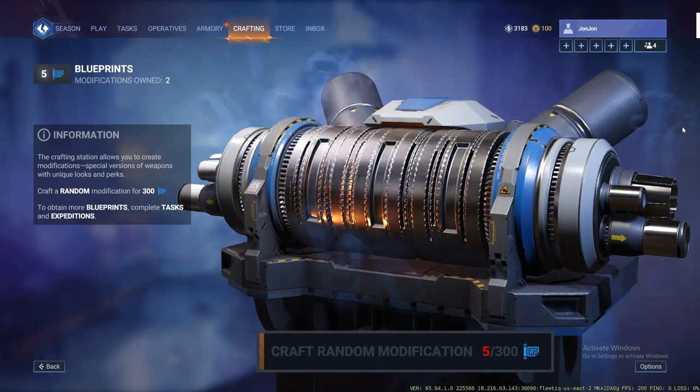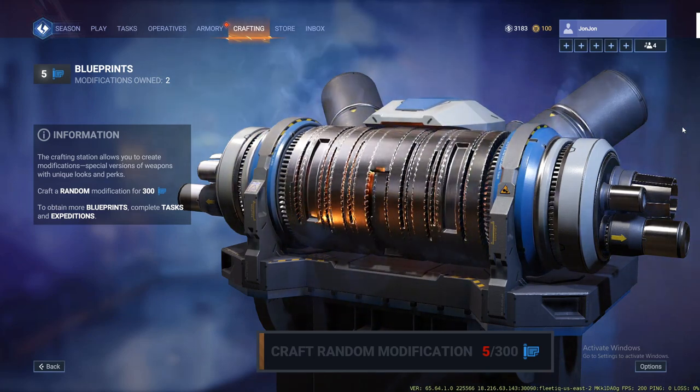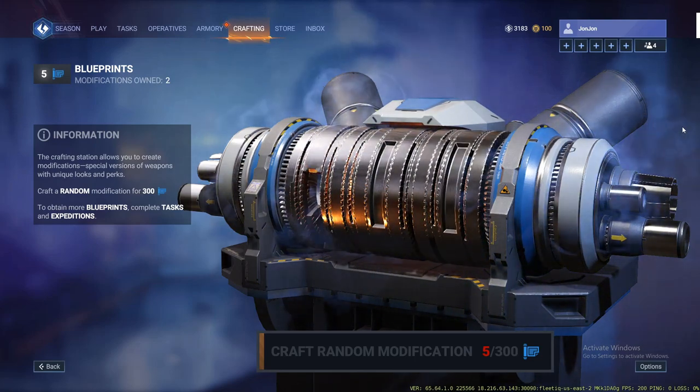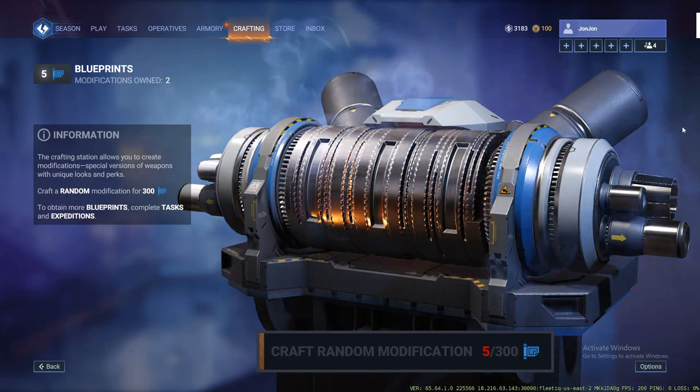If you don't know what modifications are or what blueprints are used for, basically if you go over to this tab here under crafting, you'll be able to see that for 300 blueprints you can craft a random modification. This used to be like 450 but they changed it within the last week, so fortunately it's a little bit easier for us to unlock stuff.